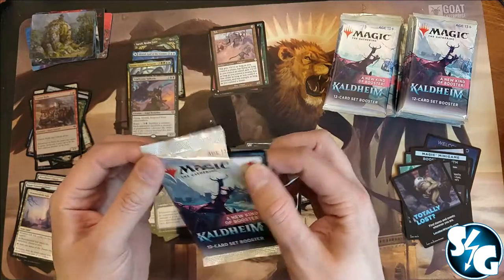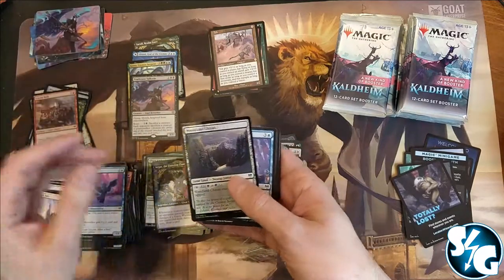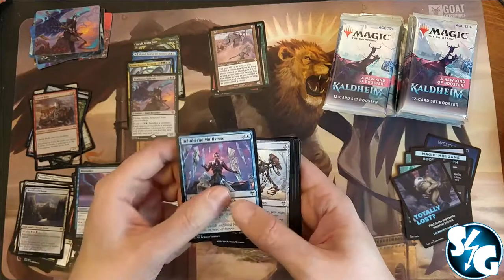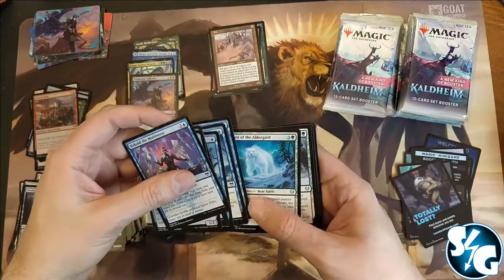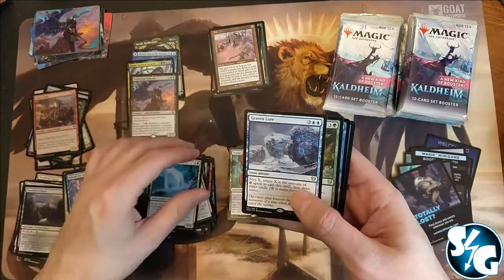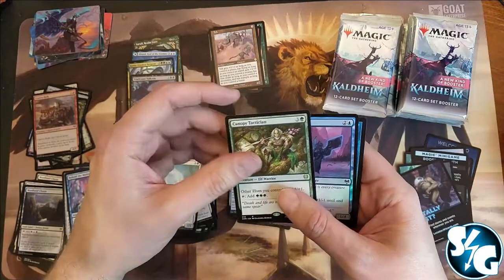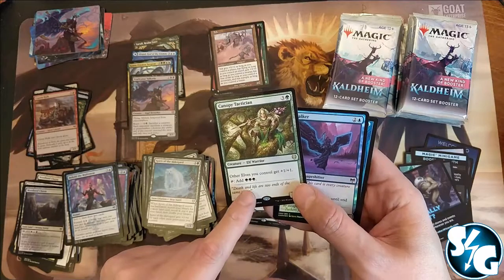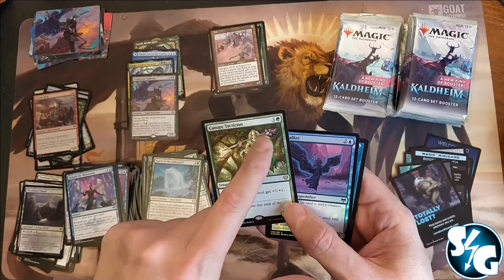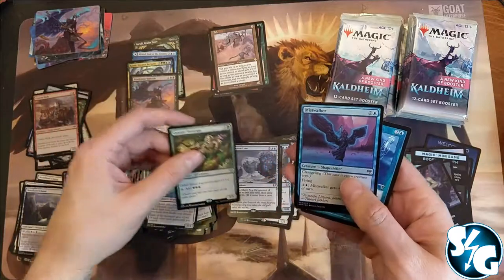Together with all the other sets around that era — Visions, maybe. All the sets that do not have colored symbols but just the black symbols, so you still had to look it up back in the day to see if it was a common or uncommon. Raven's Lore and Canopy Tactician — this one is really nice too. Have you seen the three green mana you can add? Though it does come into play with Summoning Sickness.